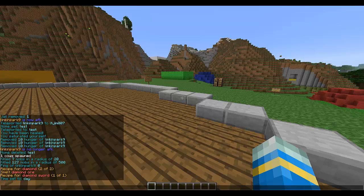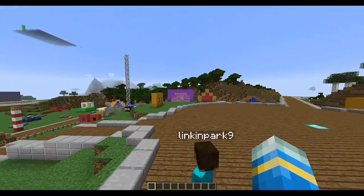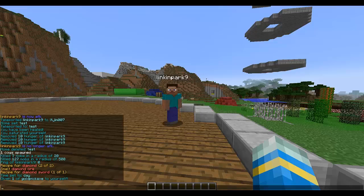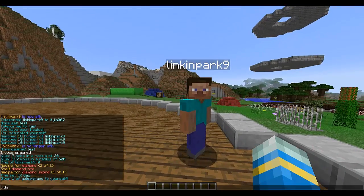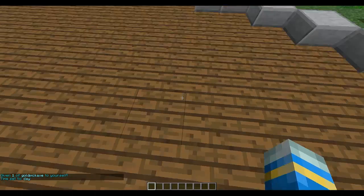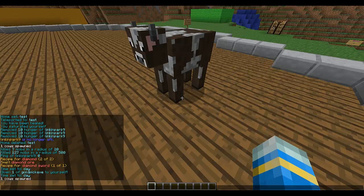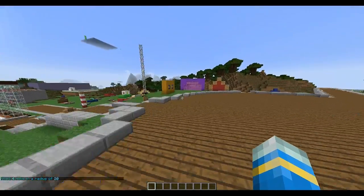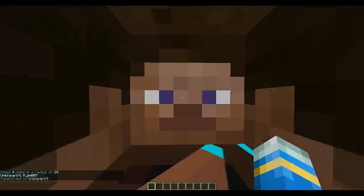There are some really cool unique things. First of all, you can obviously give yourself items and it has a nice blue writing which is unique. You can set time to day, and you can kill mobs in a specific area — so mob cow and do slash kill all with a radius. If you just do kill all it defaults to 500, but you can set it to 20 so you don't kill anything outside that area. You can teleport to people and there is a nice ender effect.